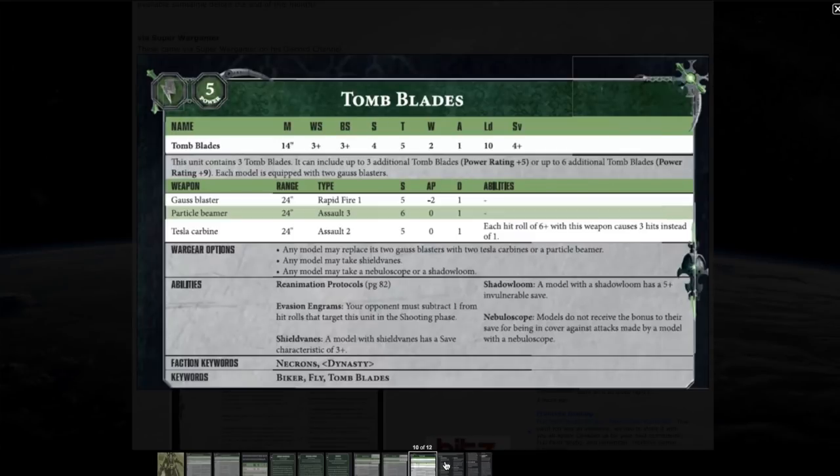Tomb Blades don't see a lot of tabletop play but they're one of the cooler units — kind of like a monowheel. They fly with 14-inch movement, one of the fastest things in the Necron army outside of a Doom Scythe or Night Scythe, with a 3+ armor save, Toughness 5, and 2 wounds. They've got a nice assortment of weapons; the Gauss Blaster at Rapid Fire 1, AP -2 is solid against heavily armored units like Marines. If you also take the Mephrit dynasty, within 12 inches you'd have AP -3, making them quite nasty.